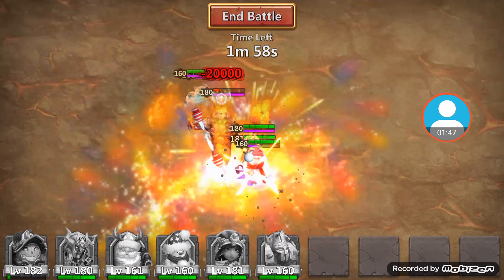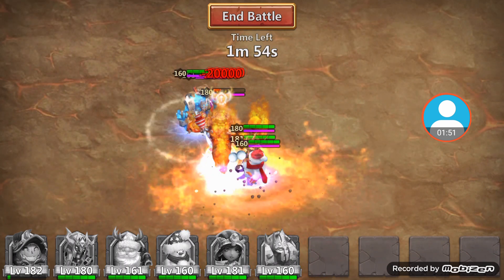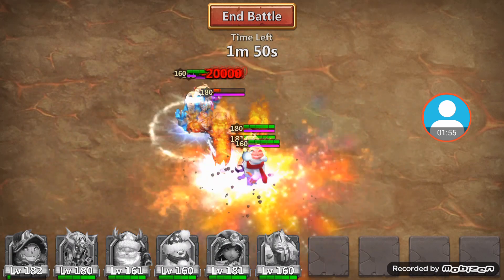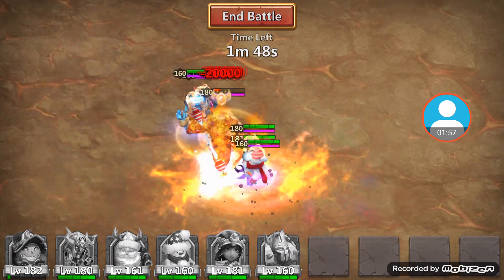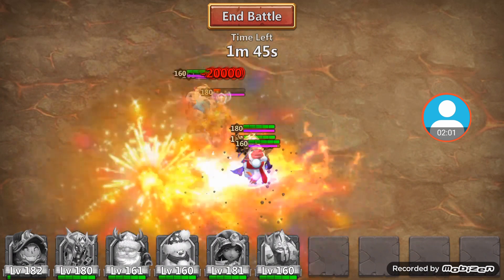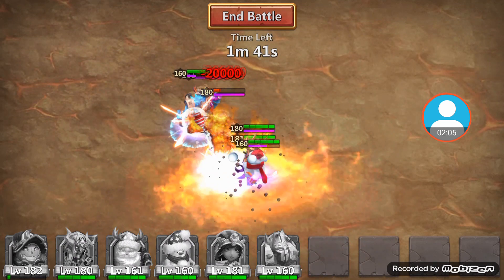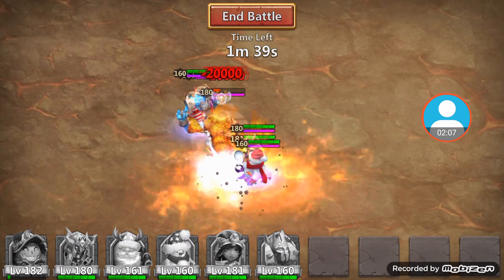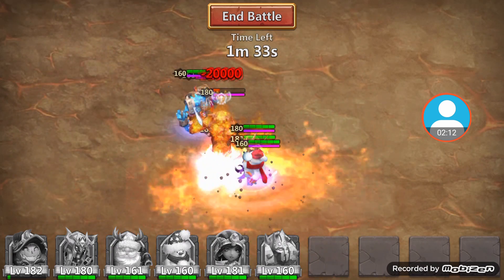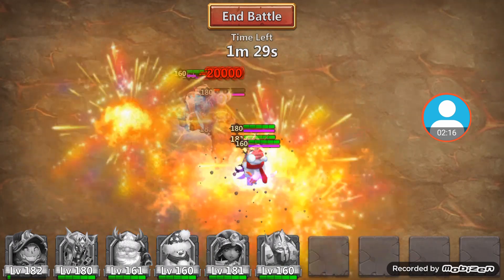I dropped Santa because he does better damage this time around. Last time I dropped a Cupid. If you have a Revive PD, you might want to drop a Cupid down just to help get PD stacks up, but I have a Zerk 7 PD so I'm able to go without Cupid. Any time you can swap heroes out, you get the upper advantage of more damage.